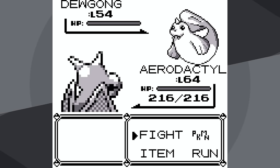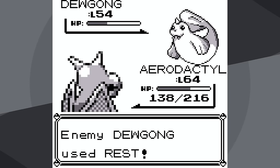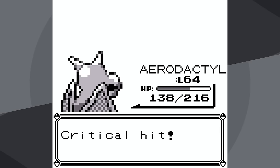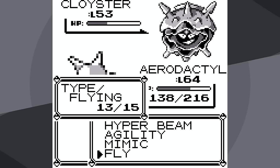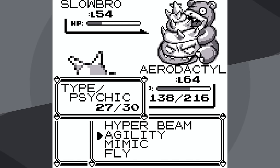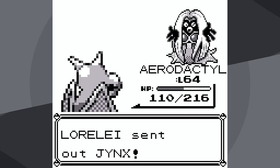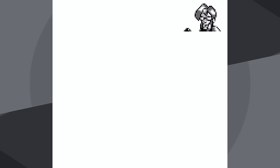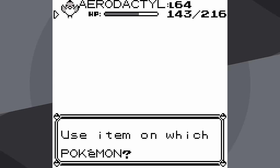Now I'm at level 64. I go for Hyper Beam — it doesn't quite knock out Dewgong, but thankfully Lorelei cooperates amazingly, heals Dewgong, and then goes to sleep, allowing me to set up the Agilities I need, and I'm able to knock out Dewgong with 138 HP remaining. Against Cloyster, I go for Fly — it's doing over half, and Clamp misses, so that's two down. Against Slowbro, I go for Fly at the beginning, but once I weaken it enough I misclick and go for Agility instead of Mimic Amnesia. Once I've used all the Amnesias, I go for Fly and get the crit to knock it out quickly. I use Hyper Beam — it doesn't miss versus Jinx, and Hyper Beam one-shots Lapras. It's taken me almost half an hour of real time, but I have finally defeated Lorelei for the very first time, and I still have four more trainers to go.